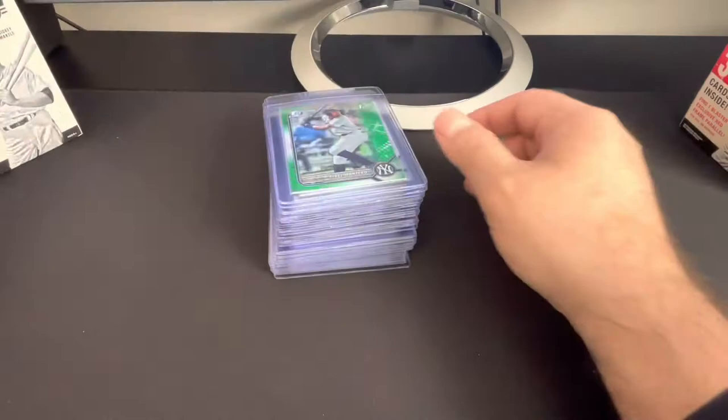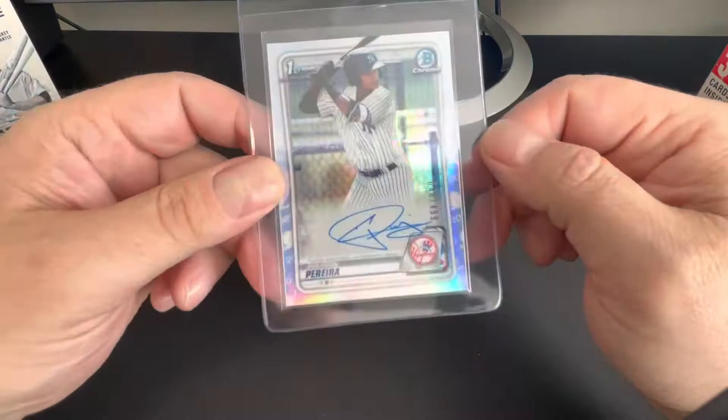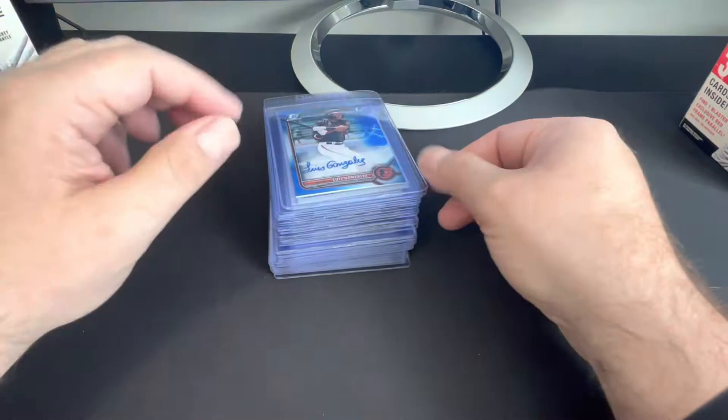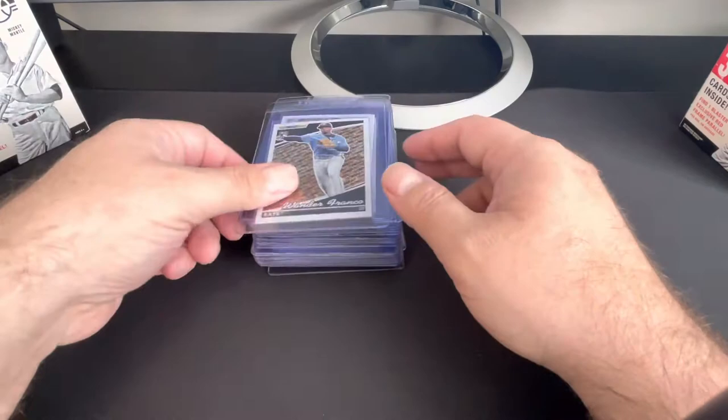Roberto Campos retail green mini diamond. Fidel Montero. Tyler Hardman, a Yankee. Everson Pereira — I don't think he would go with that. That's a Chrome Refractor, first auto at $4.99. Those are nice. Luis Gonzalez first blue. So there's the first part of that.